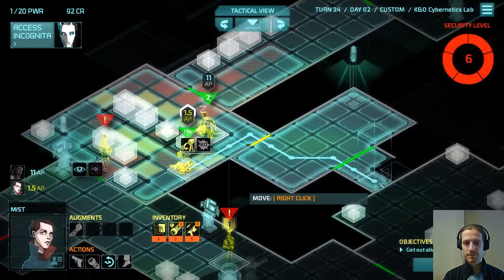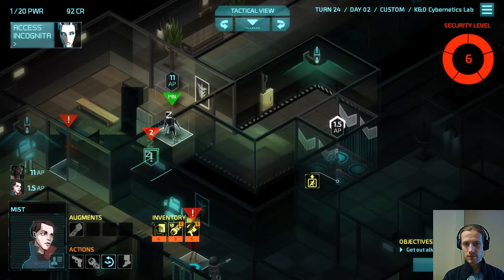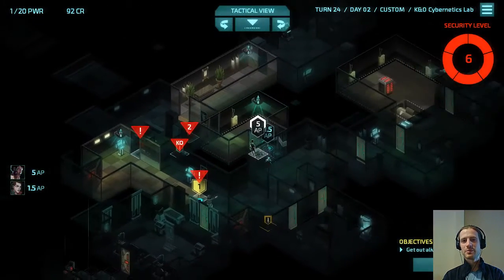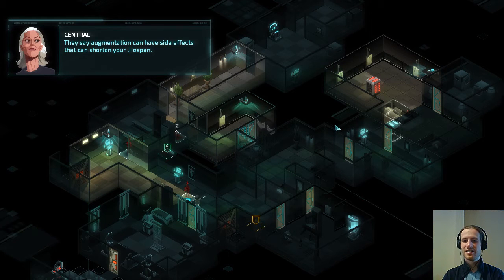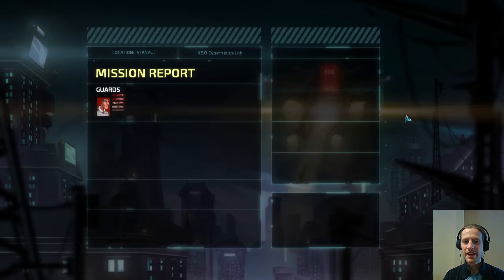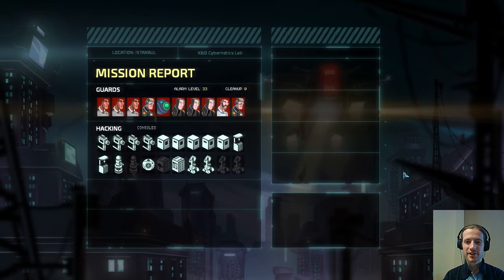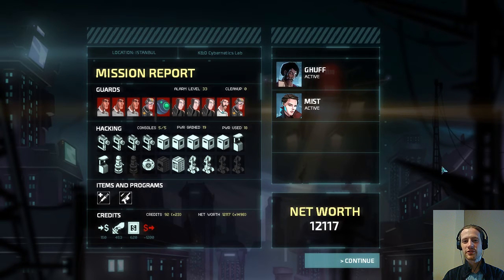And now we both get out. So that was a bit of a mess, but we managed. We got the biogenic dart, and we have two new augment sockets — which is not the ideal result from a cybernetics lab, but that's all right. With the two extra days of campaign time, it should work out fine.